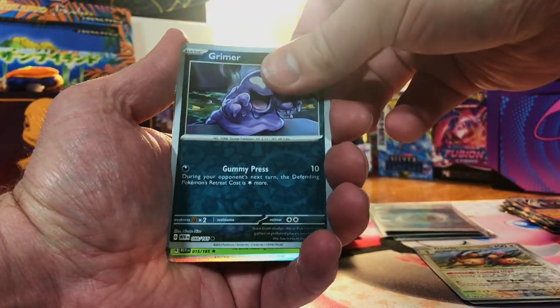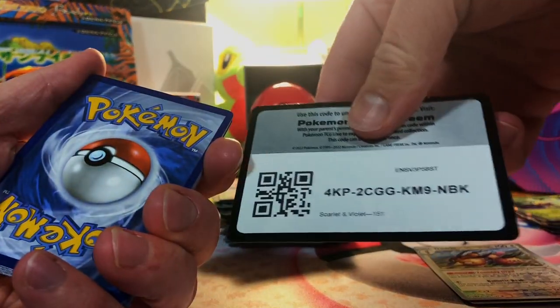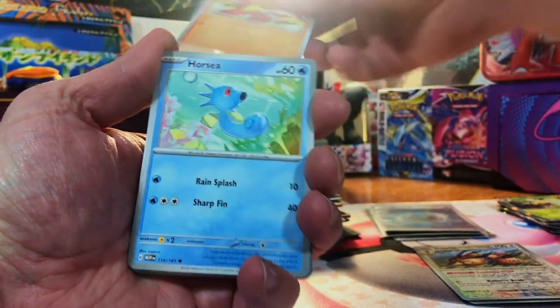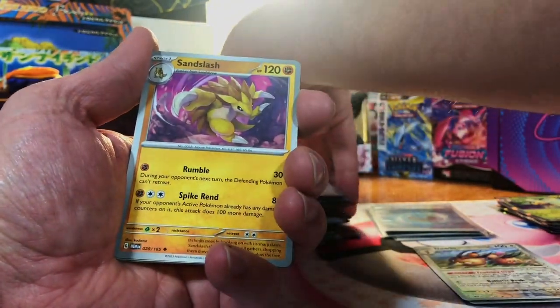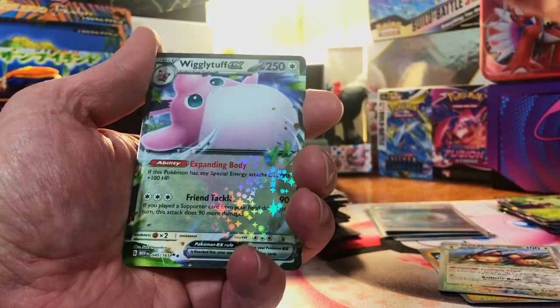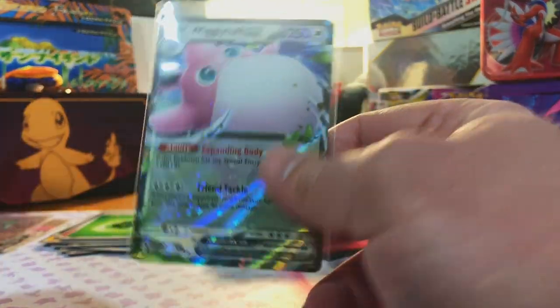Sandshrew, Grimer, and Beedrill — nothing. Three packs left, watch it be last pack magic. Out of my last 151 opening, I pulled the Venusaur EX Special Illustration Rare out of only four packs — you can go check that out on my channel. Pikachu, Ditto, and Wigglytuff EX. I'll take that.